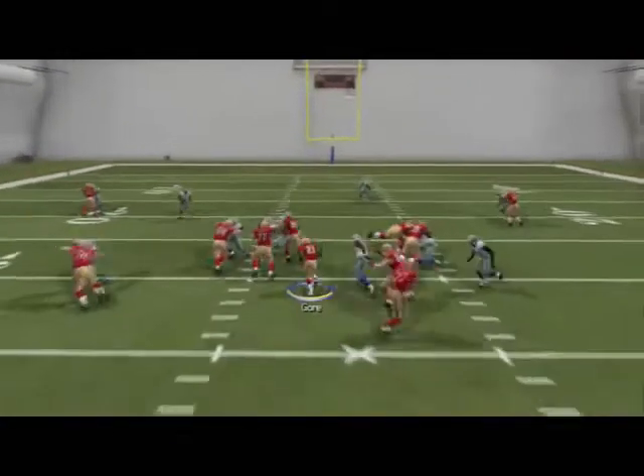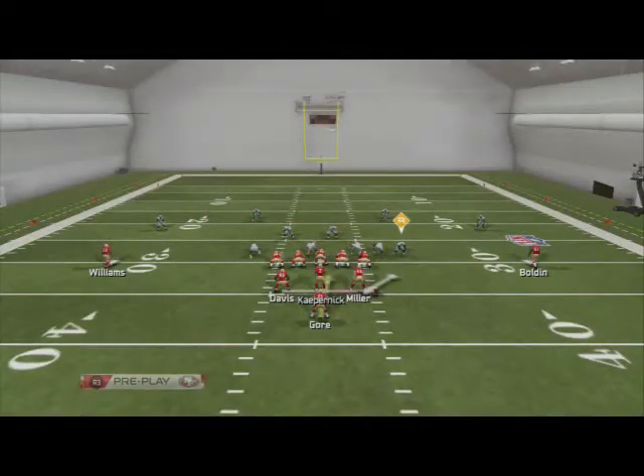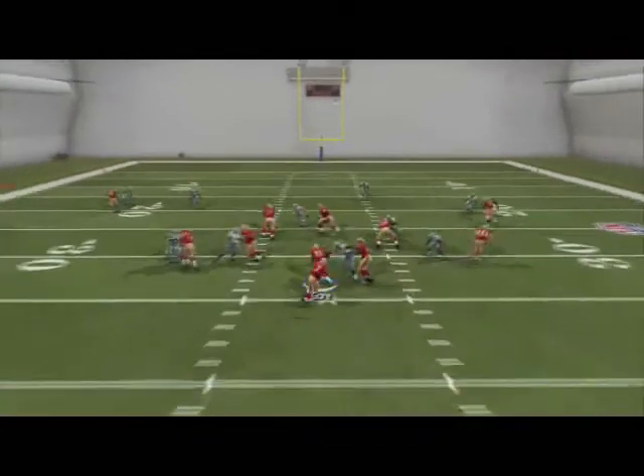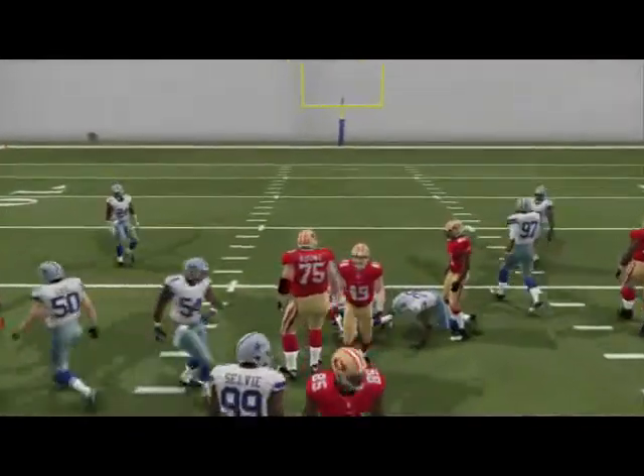Now we'll option that linebacker instead of the defensive end, because they're in a different formation to the right side. You can see he gives us the linebacker, and now we just read him — and there he gives us a good read for the running back.